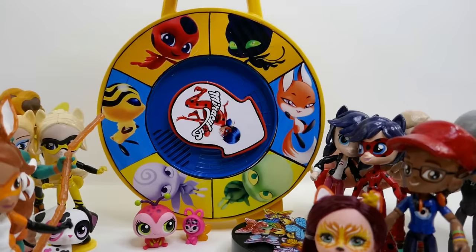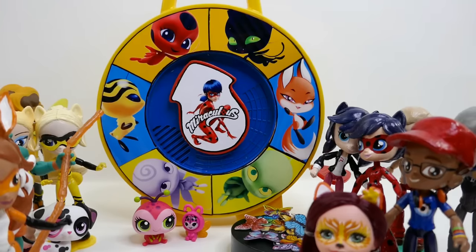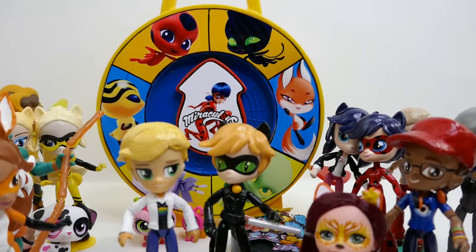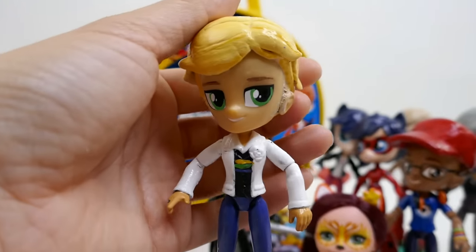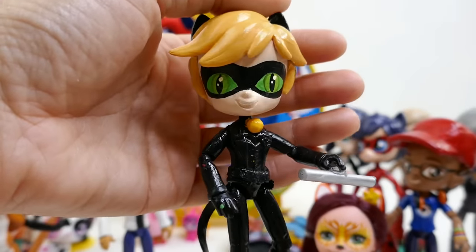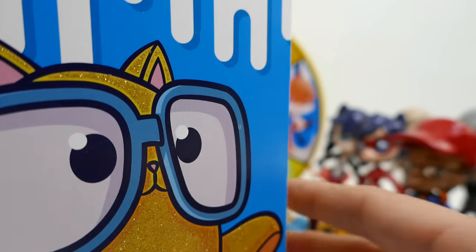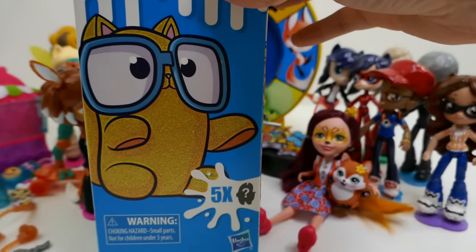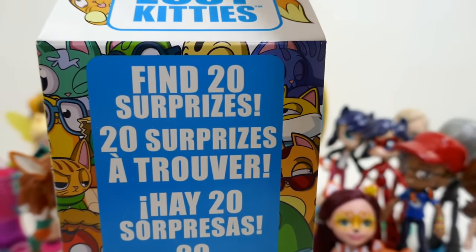We got Plagg — just barely! And of course for Plagg we got Adrien and Cat Noir. Here is Adrien's custom and we also have Cat Noir — just look at his big ol' eyes! Here's our last surprise — oh look, it's a large box of Lost Kitties! This is one of the large ones — I love these, you can find 20 surprises in here!